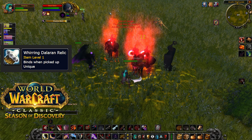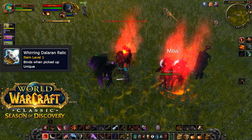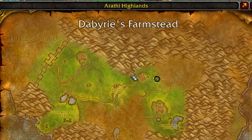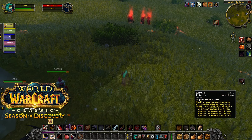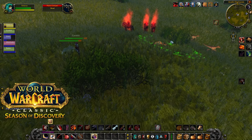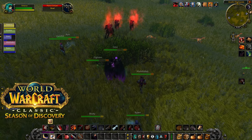Next on the list is the Wurring Dalaran Relic. To get this one, head to the northeastern Kingdoms into Arathi Highlands. East of Refuge Point, past the farmstead, you're going to find the spawn location of this rider just by the trees in Arathi Highlands.